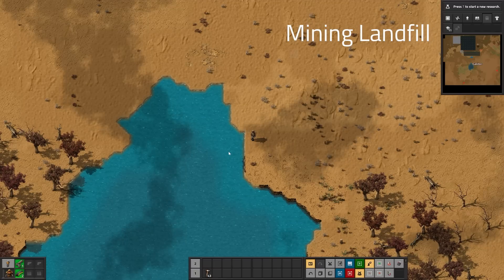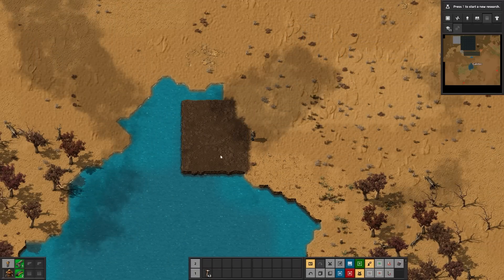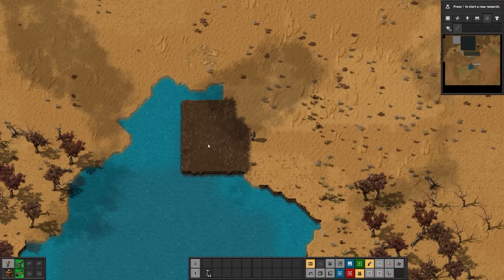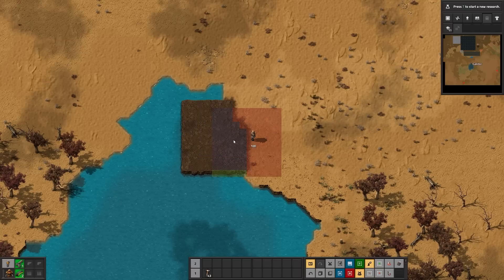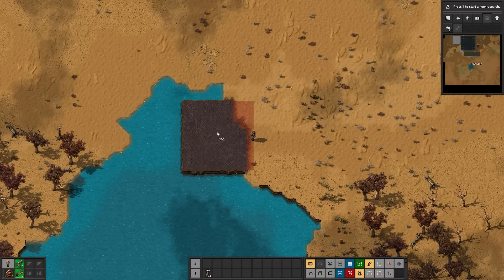A pretty big change is that you can now mine landfill. So if I place a whole bunch, I can pick it back up. You can pipette it — if I hit Q, you'll notice it picks up the landfill on the cursor like it was concrete or something, and then I can simply hold right-click.